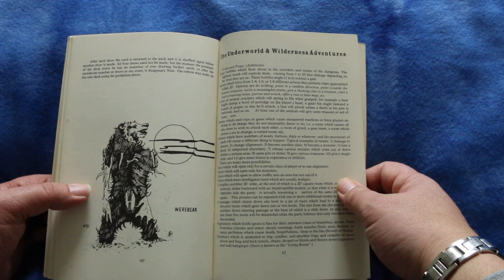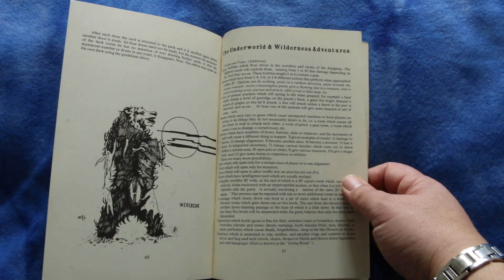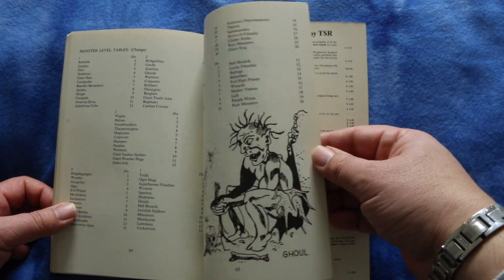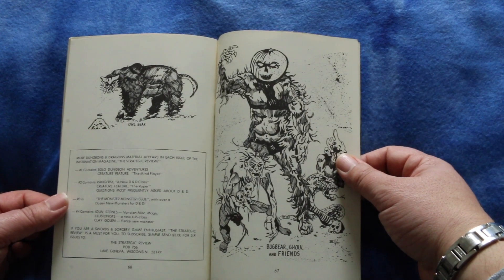Underworld and wilderness adventures. Tricks and traps — here are some additions. And monster level tables. Bugbear, ghoul.